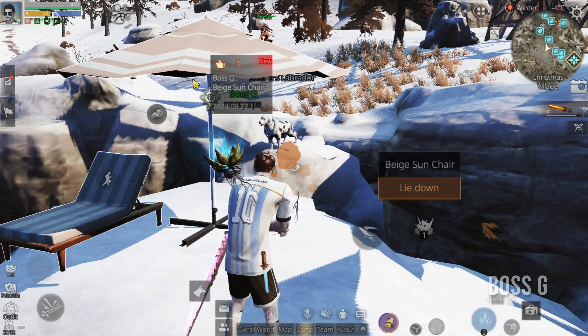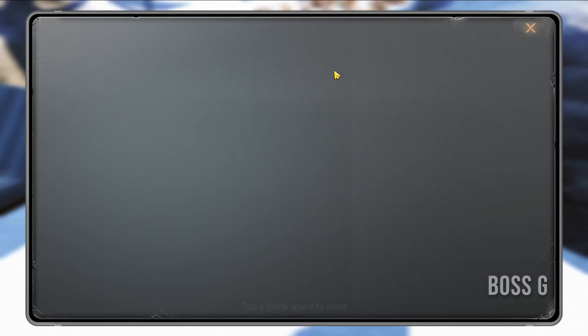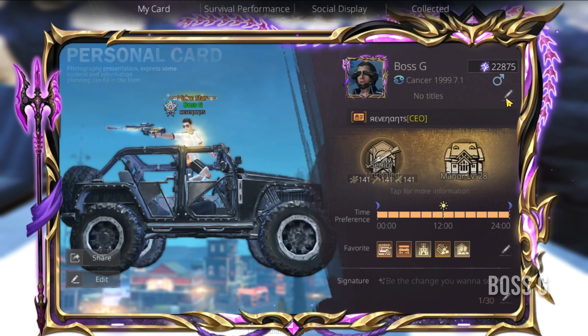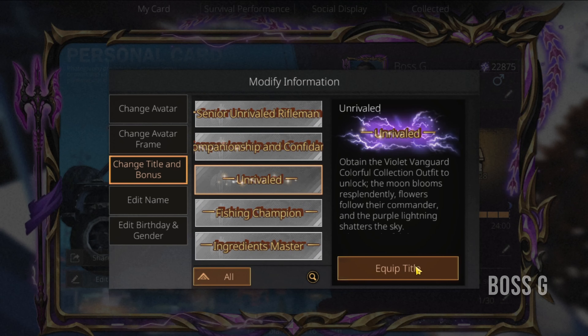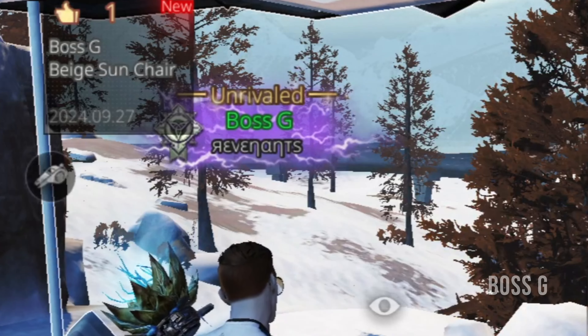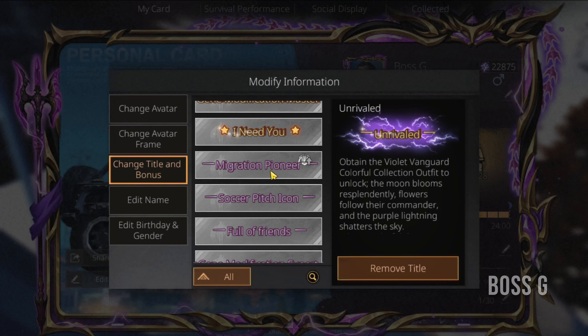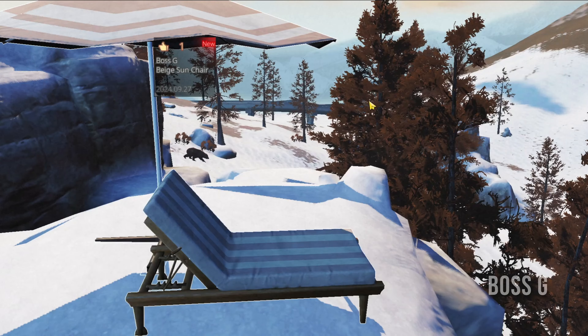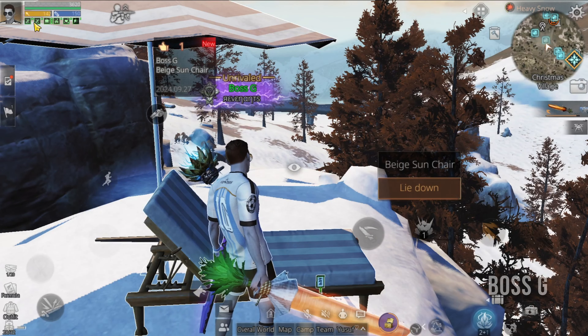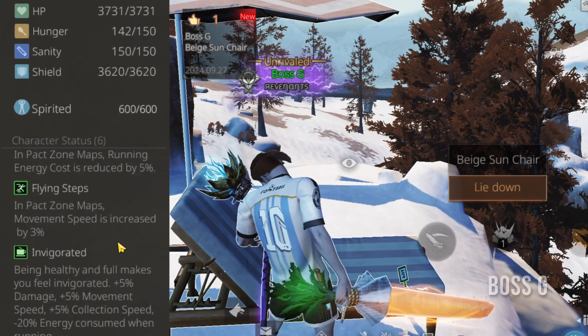In the new title system, the appearance of a title can now be set with the bonus effects of another title. For instance, if you want to keep your shiny title displayed but also want the faster movement speed of the Migration Pioneer title, a button lets you select that effect and allows you to keep the aesthetic of the other title. This way your title now has extra movement speed.